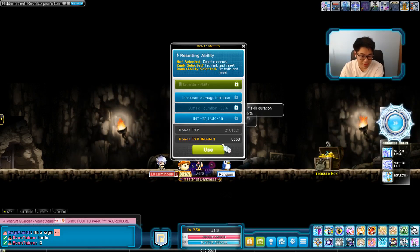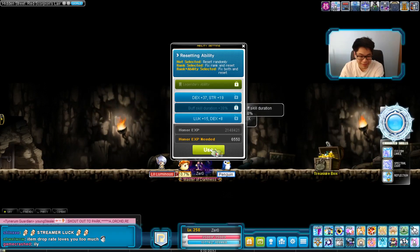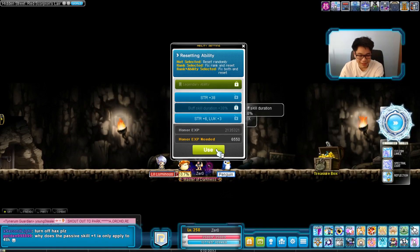My biggest nightmare is clicking too fast and having the thing lag. I'm holding down enter right now, so I'm really scared I'm going to find attack speed and then click again by accident. I have to react — if I get attack speed, I have to instantly take my finger off the enter key. I'm concentrating really hard.